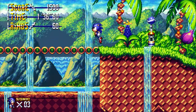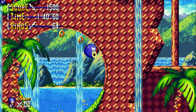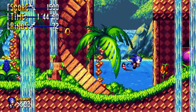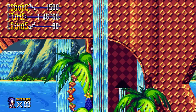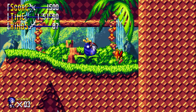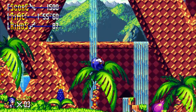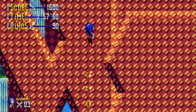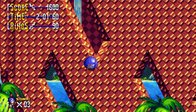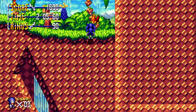I like that Sonic can use pretty much all his moves. I like it when they include the drop dash along with the peel out and the spin dash — it just makes Sonic feel really really good. I do wish he could use the insta shield though. The insta shield is so freaking good; I'm an insta shield enthusiast and I'm not afraid to admit that.